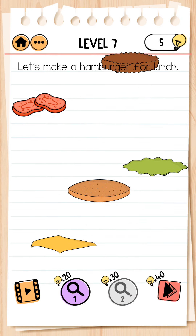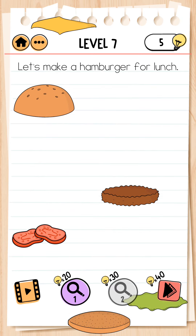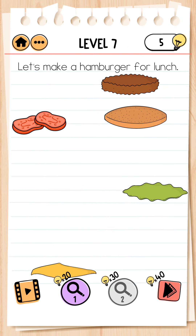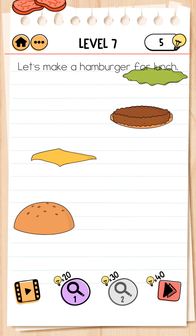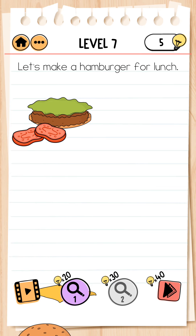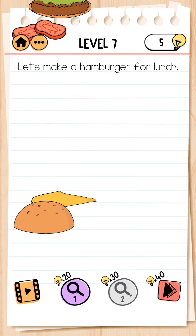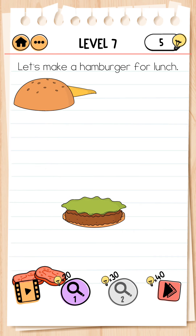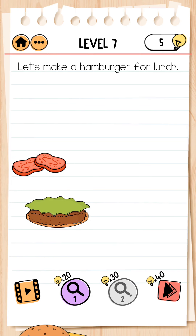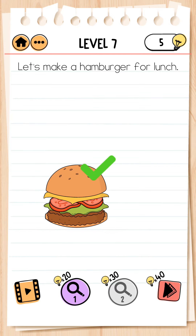Next, level 7. Let's make a hamburger for lunch. We take the first ingredient, then this one, this one, now we take this one, then this, and the burger is ready.